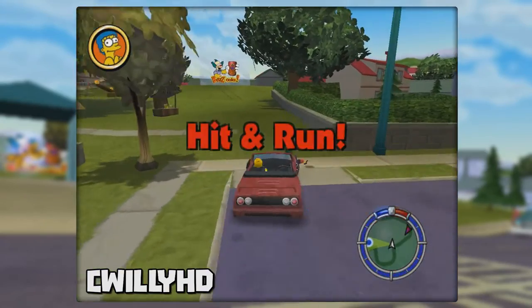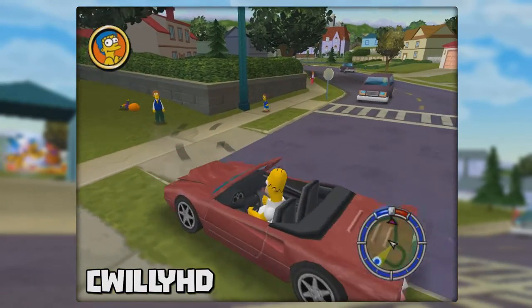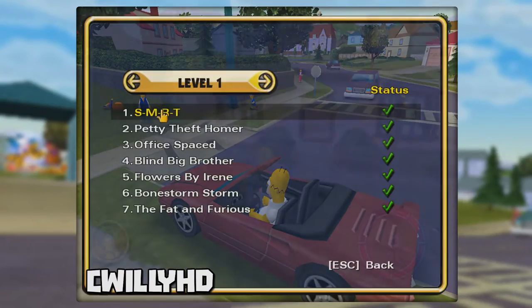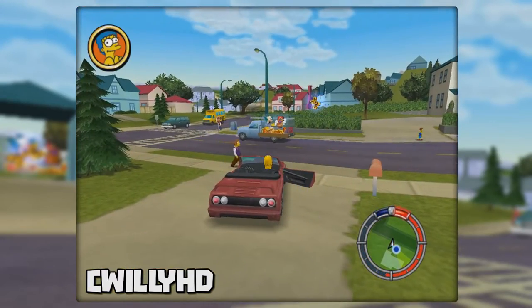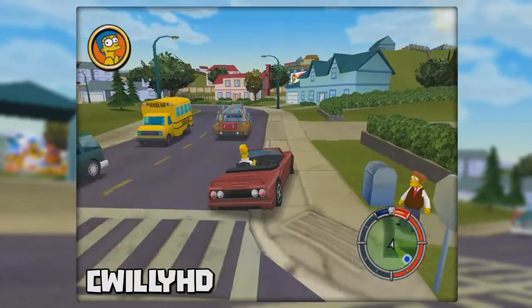If you drive around crashing into people and cars you'll eventually get a hit and run. If you quickly go into the menu and select a mission in the same level, when the game loads back in the meter will be flashing but no cops will ever come. You can now smash into anything you want without the worry of cops getting on you.